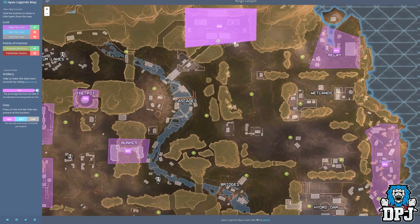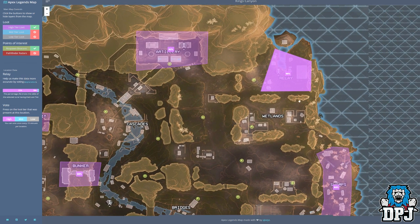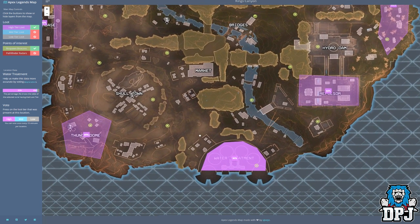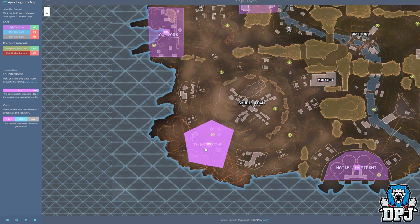Starting from the top, within the artillery area there's a 92% chance you will find epic loot. East of here we have Relay — 96% chance of epic loot, if you're first there. South of Relay we have the swamps with an 89% chance. West of the swamps is the Repulsor with a 92% chance. At the bottom of the map we have water treatment with a 93% chance. West of there is Fundodrome with a 95% chance of epic loot.